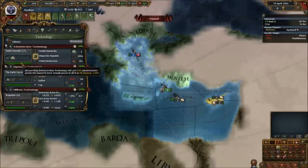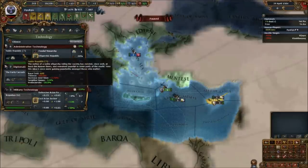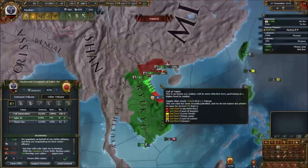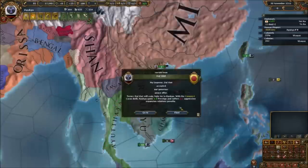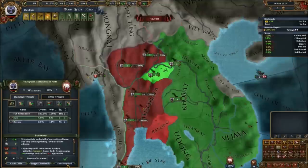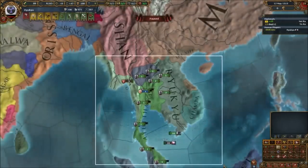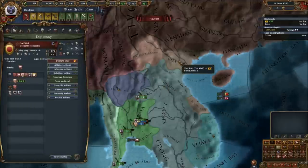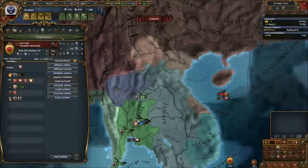There are very few downsides to being a protectorate — only a few diplomatic actions you can't take, like allying or guaranteeing — but those are minor compared to coalition immunity. We lose all our vassals the moment we become a protectorate, so Dai Viet is now free, but we can make more by taking land and releasing it. Straight away we put Dai Viet to the sword as our ex-vassal, and what we're trying to do now is balance out our land religiously for a trick we're setting up.